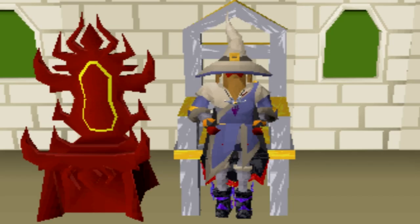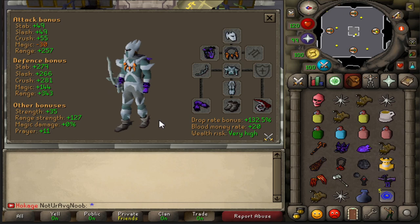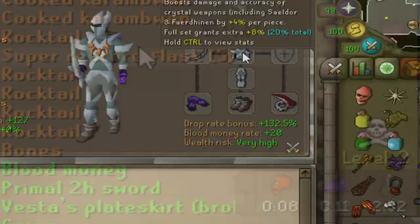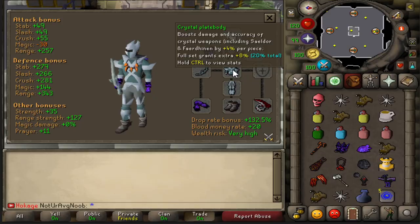Good afternoon ladies and gentlemen and welcome back to another Spawn PK video. In today's video I'll be showcasing the full crystal armor in conjunction with the bow of Fardheiden. What the crystal armor does is boost the damage and accuracy of crystal weapons including the Saeldor and Fardheiden by plus four percent per piece, and then the full set grants an extra plus eight percent for a grand total of twenty percent.